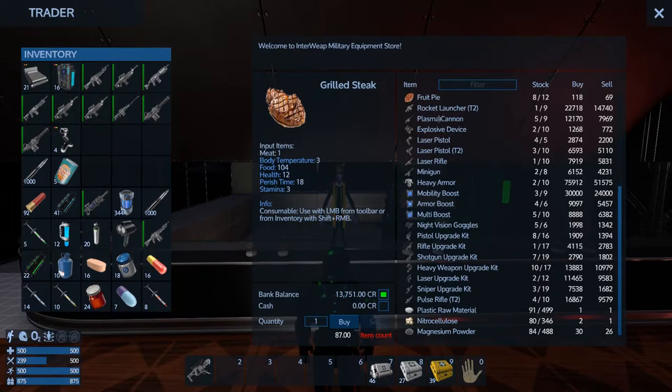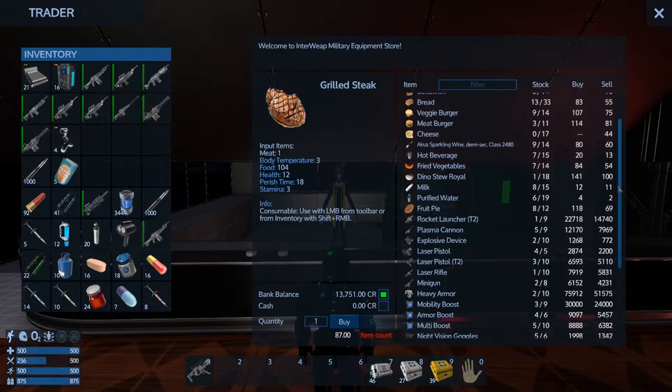I'm actually kind of lucky with what I'm stuck with - I got the good one. I got the guy with heavy armor. He buys and sells boosts, night vision goggles - I've got a whole bunch of those to sell. He sells the kits, all the kits, and buys and sells the weapons for those.